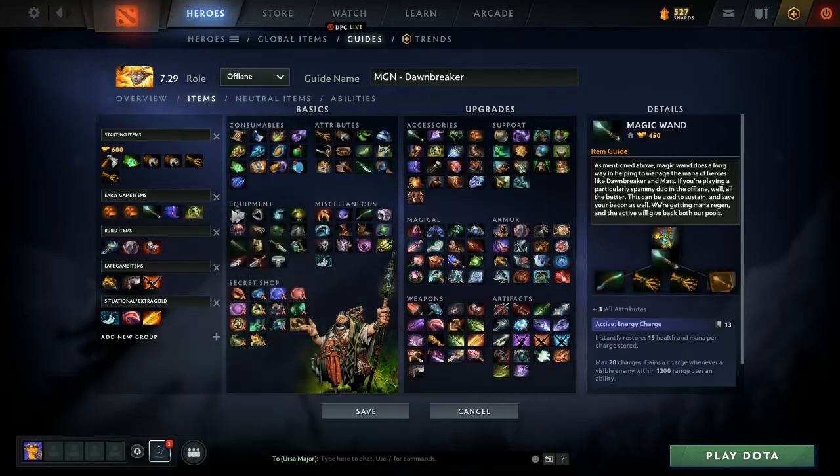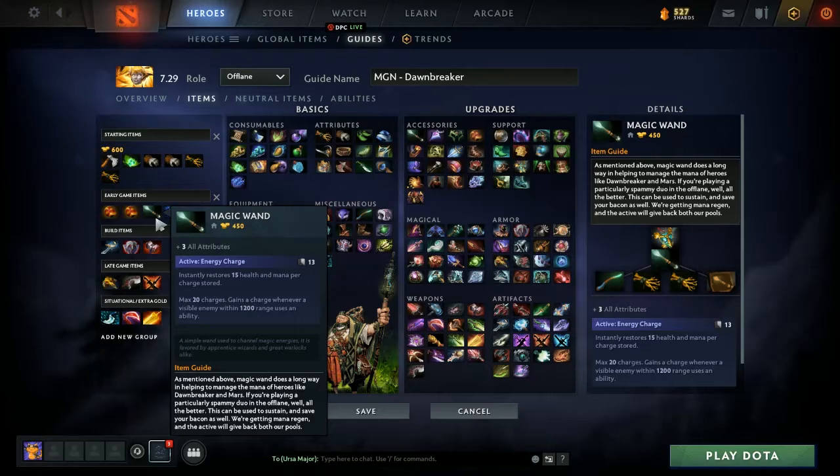The next item is the Magic Wand. Offlaners that rely on mana — Mars is a good example, Dawnbreaker is another — need mana to get abilities off. An easy way to do that is to rely on enemies feeding you mana: every time they use an ability near you, you get one charge. You get the mana and the health, and you can use it in a bind — say if you're running away with very little health and need that extra boost to get away, or you're chasing and need the mana to secure a kill. You also get overall stats, which is never a bad thing.